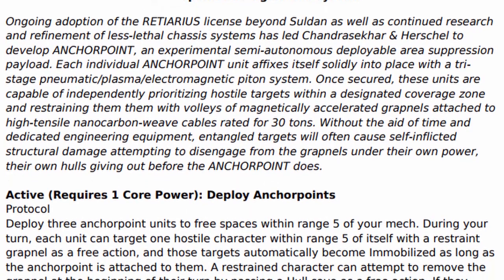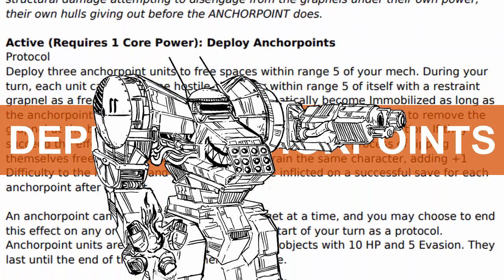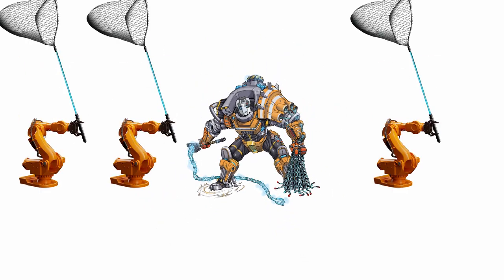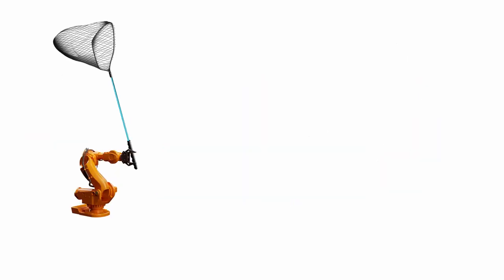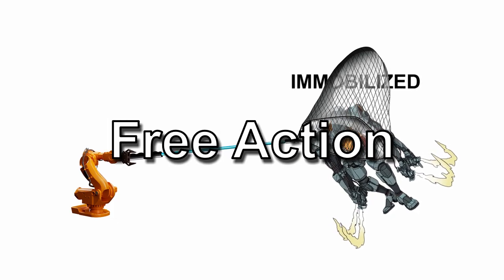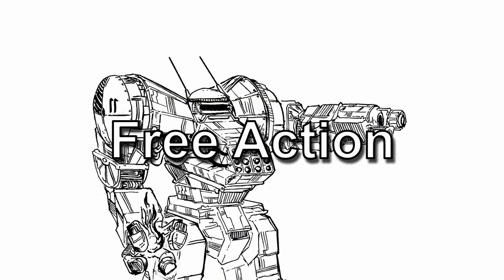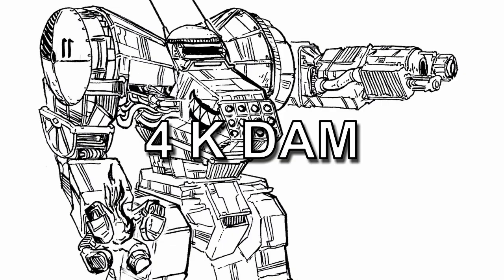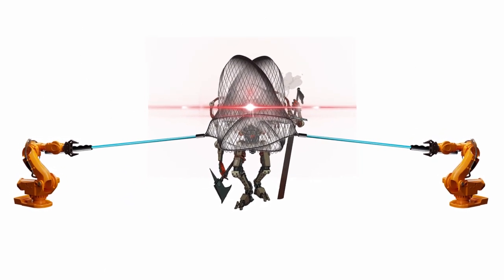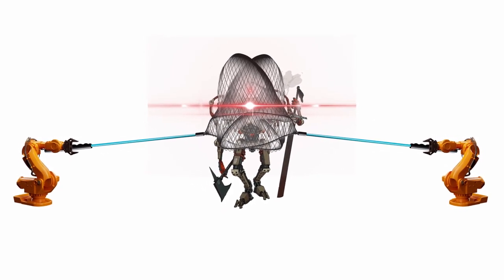As for its core power, Retarius can activate the Anchor Point Entanglement System to deploy anchor points so you can entangle even more people at once. Upon activation as a protocol, you can deploy three anchor point units to any free spaces within range 5 of the mech. On your turn, each anchor point can restrain one hostile to immobilize them within range 5 of it as a free action. A restrained character can remove the restrain at the start of their turn by passing a hull save as a free action; however, if they succeed, they take 4 kinetic damage upon freeing themselves. Multiple anchor points can also be used on a single character, adding plus 1 difficulty to the hull save and plus 2 kinetic damage upon successful save for each anchor point after the first.